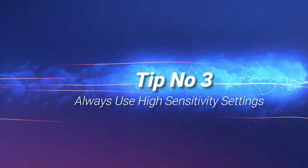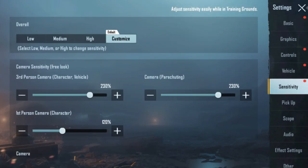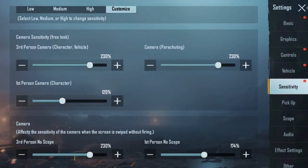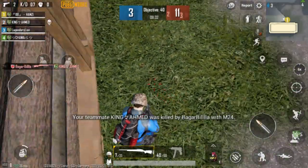Tip number three: use high sensitivity settings. Because when you are playing PUBG Mobile on emulator, you have to react as quickly as possible. The higher the sensitivity settings, the more quickly you will react to the enemies.